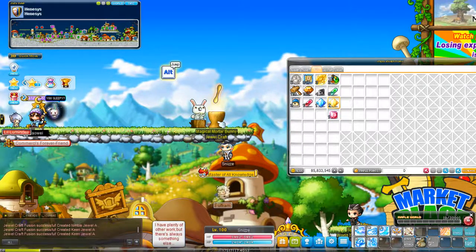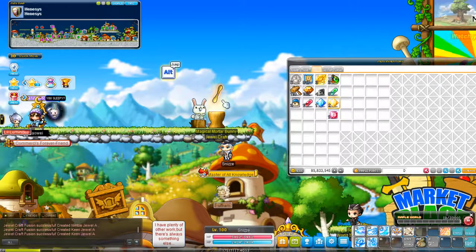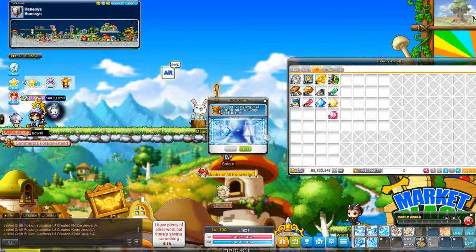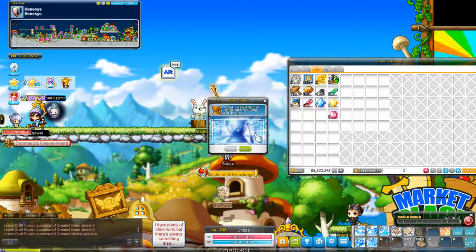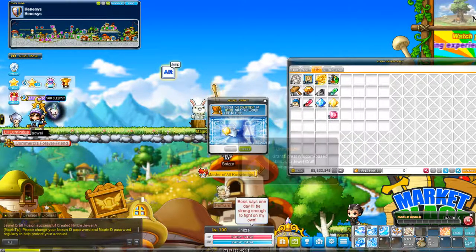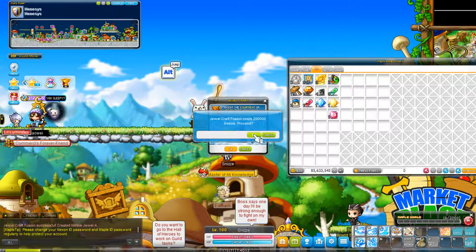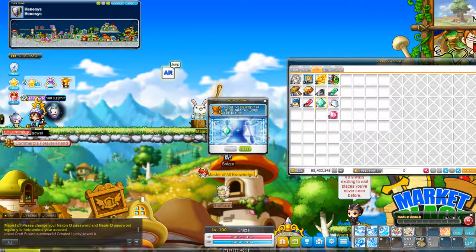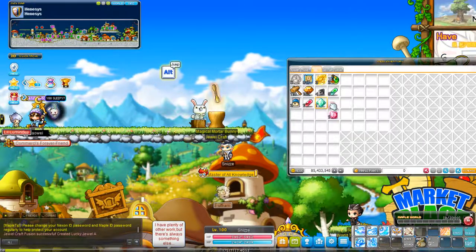Once you have the S jewel, you'll combine it with one of the generic rings, of which you'll need four. Most players who are more motivated and passionate about the game will recommend that you get two — one for drop gear and one for damage.